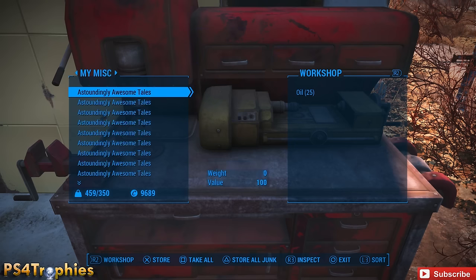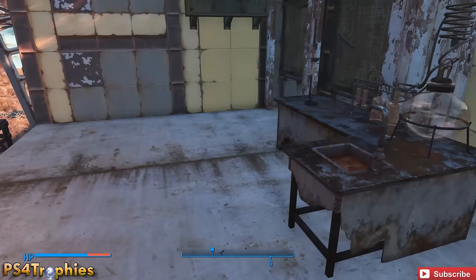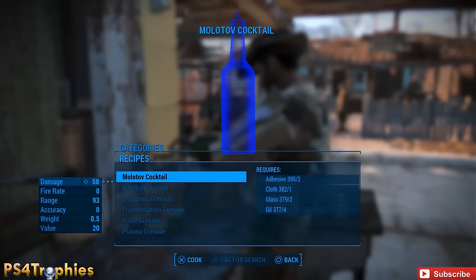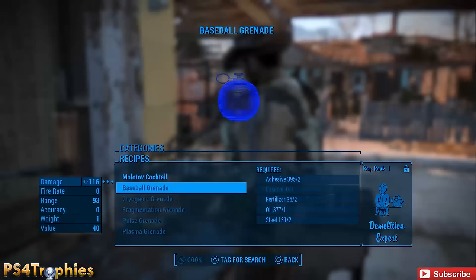Once you have your resources, go over to a chemistry station. You'll be encumbered so keep that in mind. At the chemistry station under the Grenade category you'll find different recipes including the molotov cocktail. You don't need any special skills like Demolition Expert for the basic molotov — though other variants require Science. All you need to do is craft them.